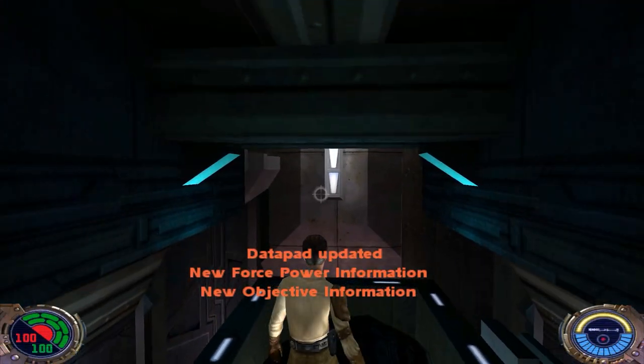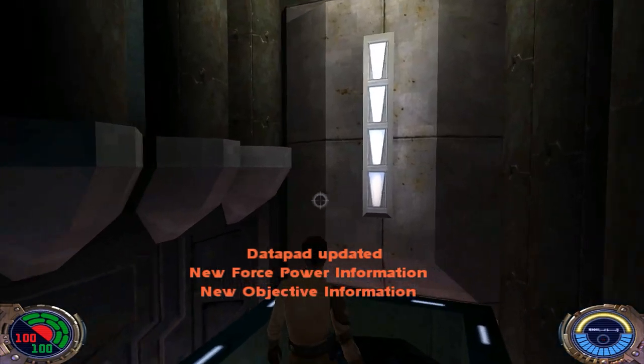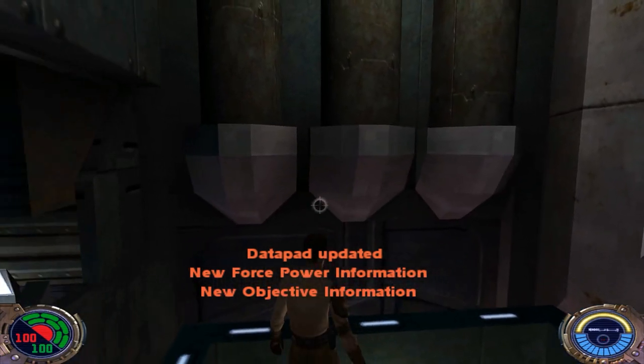What's happening? This is Lightning Bolt Forever back again with more Star Wars Jedi Outcast. Level 9 Nar Shaddaa Hideout.